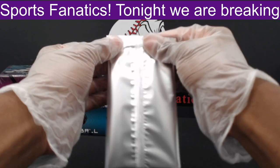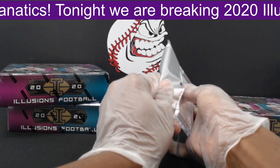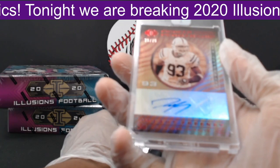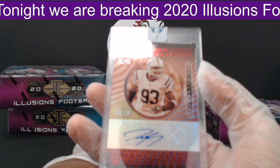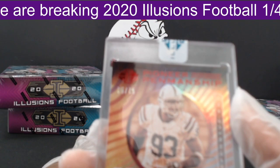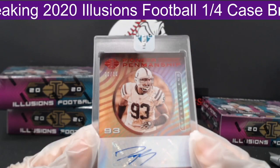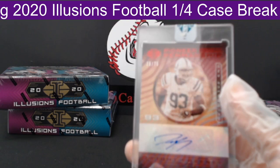First box down. Drum roll please — the encased card is going to be a Dwight Freeney! Pioneer Penmanship, numbered 75 of 75, out to the Colts. That's a nice sticker auto going to Ariel G.